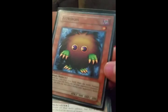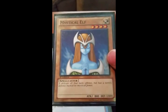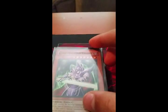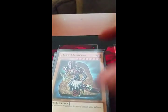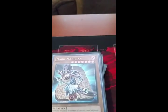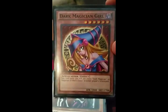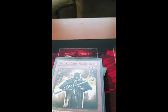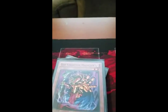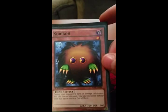First, I have Karibo — I have two of him so far. Two mystical elves. One magician of black chaos. Dark magician knight. Two dark magicians. One Nia Akumador. There's the other dark magician. One buster blader. One dark magician girl. One summoned skull. Three skilled dark magicians. One copycat. Old vindictive magician — I got two of her. There's another Karibo.